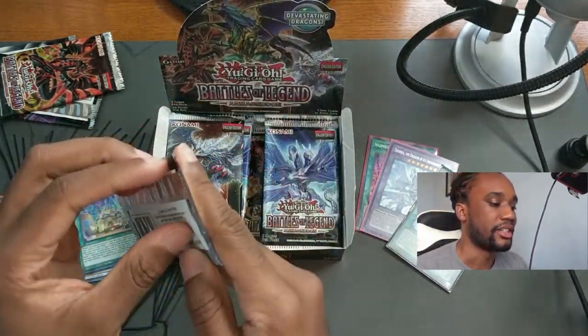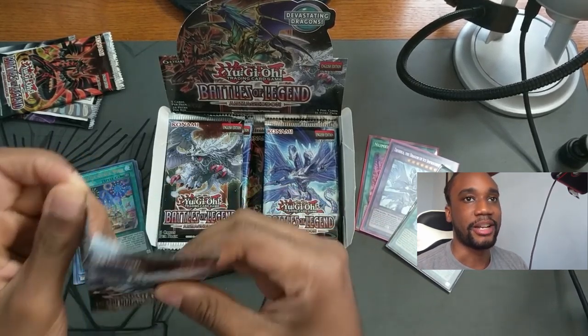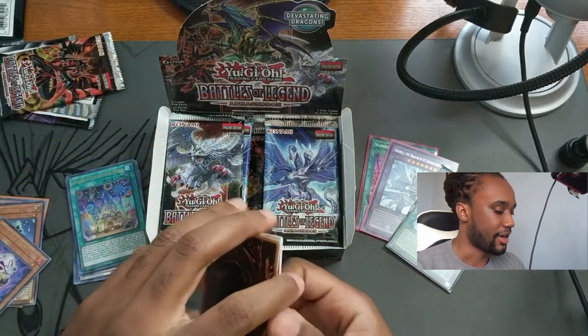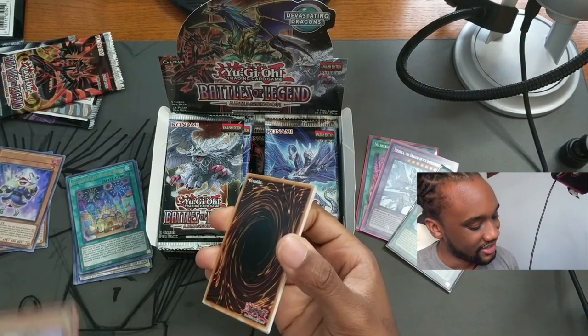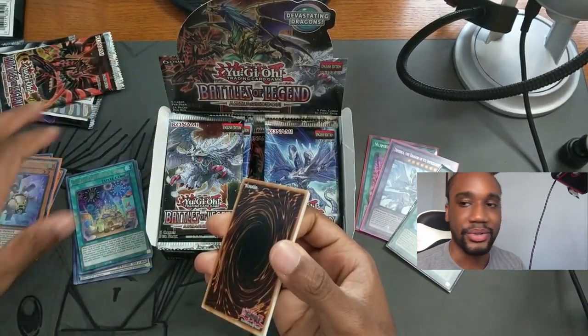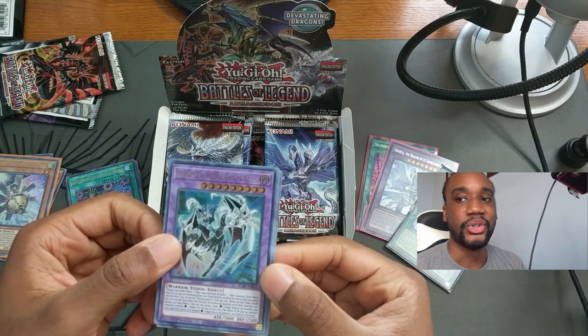There are a lot of good low-key cards in this set that people aren't realizing will be either worth money or useful. The chat is going crazy saying that O-Lion is a short print ultra rare — that's crazy. A lot of people have been using it with Halqifibrax, so it's really interesting to see how useful that card has become with the inclusion of link monsters.